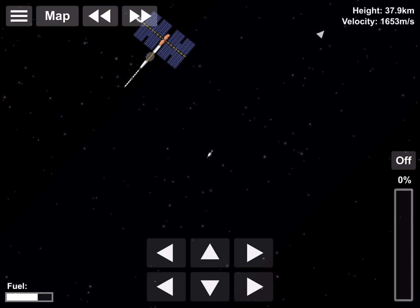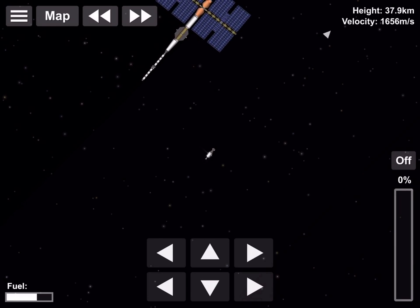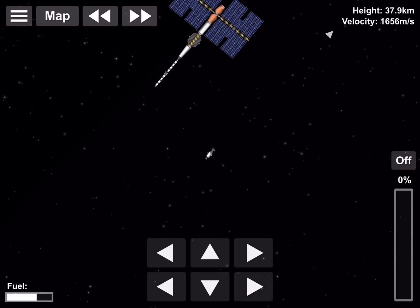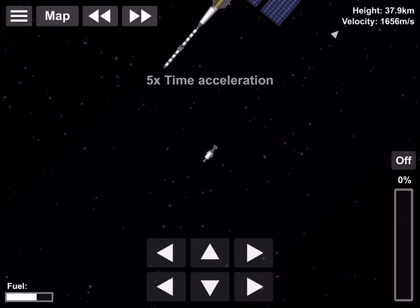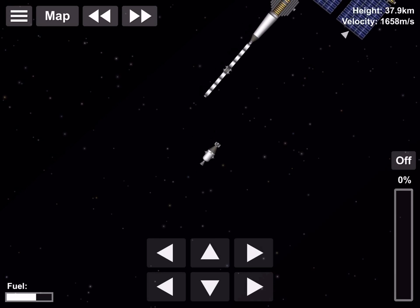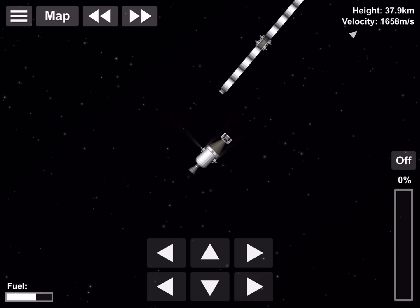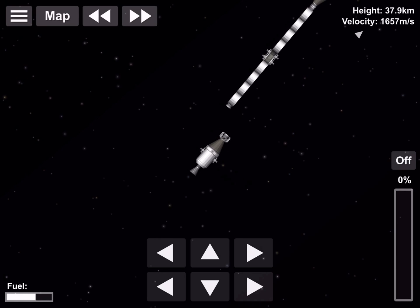To dock, this is very important: you need to match your velocity with the craft you're docking with. You can dock without RCS — like I did with most of the space station — but oh my god, it is a pain. Do not ever do that if you care about your mental health and sanity. Do not try to dock without RCS; it's a nightmare.